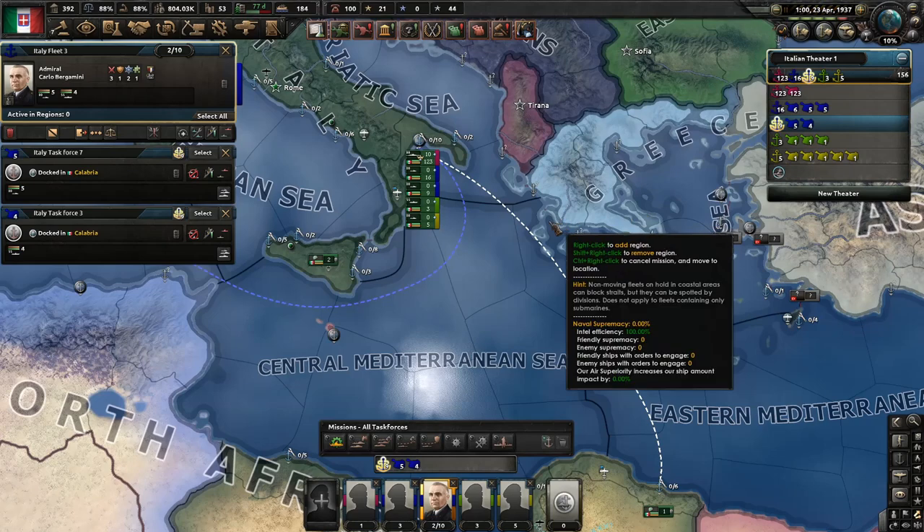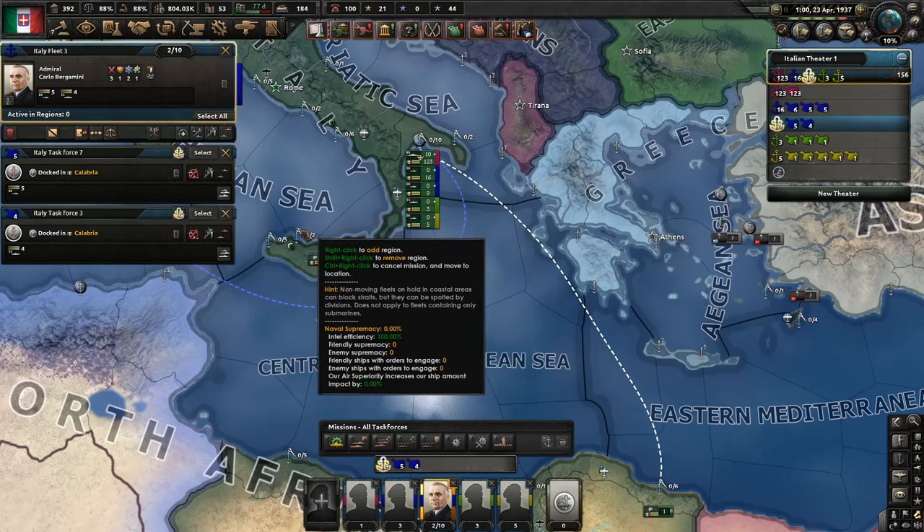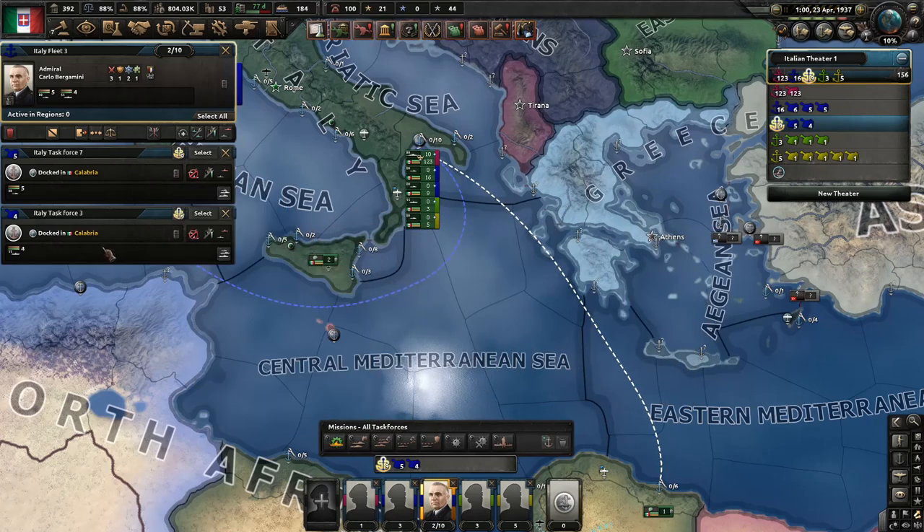The way to do it is to make small task forces of destroyers and submarines. Destroyers for Fleet Protector, and submarines because they can survive for quite a long time. It's important that you don't put more than 5 destroyers per submarine into a task force — maybe 6 and 5 could work as well, I'm not sure, I didn't test it.